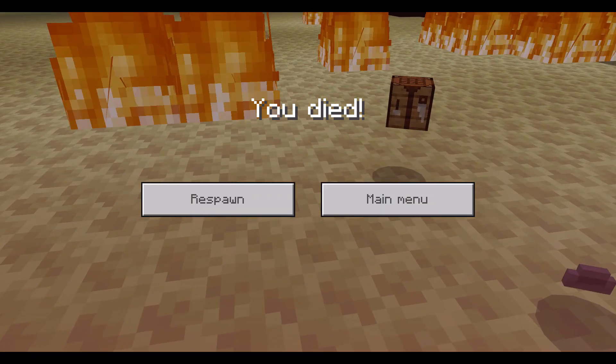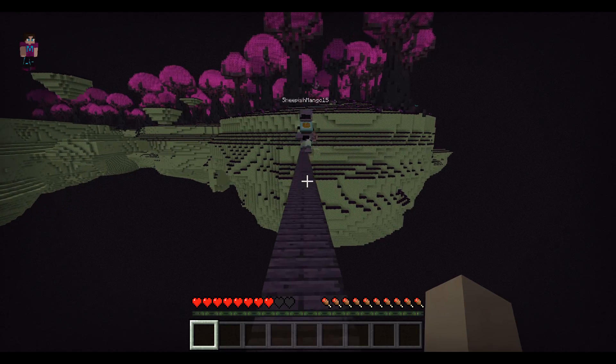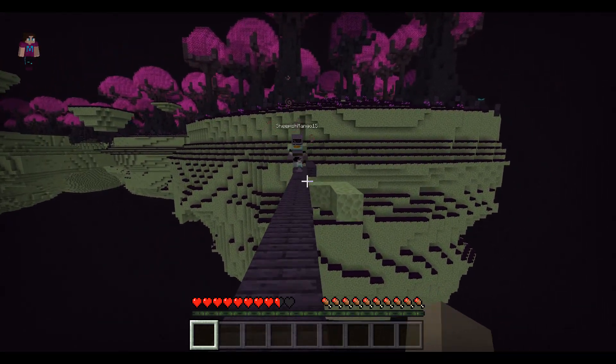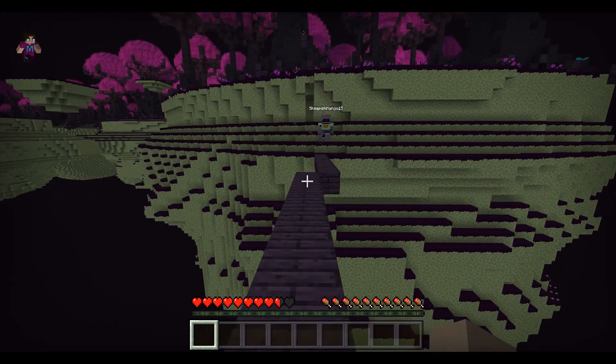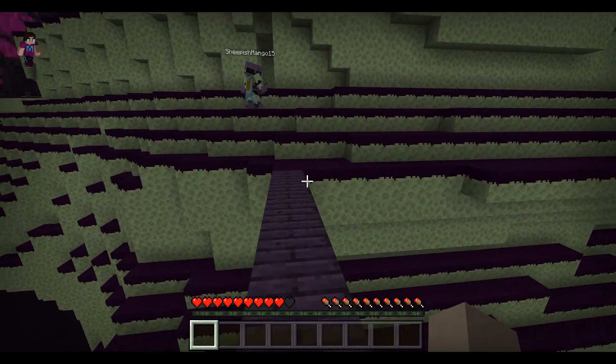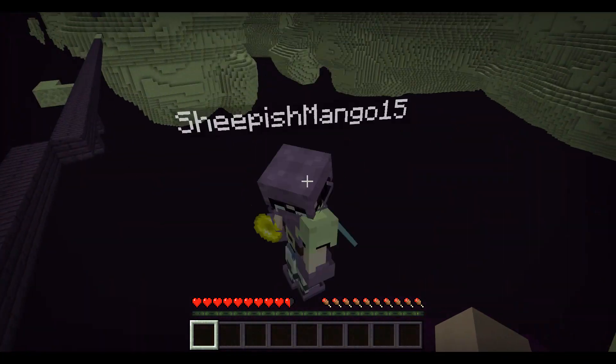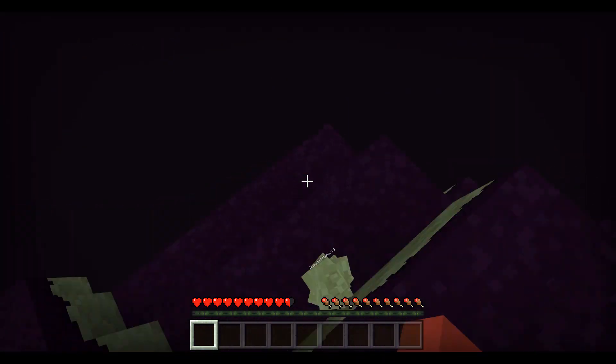After completing the mission, there was one more feature to show: by walking off a specific area on the bridge, you can knock your friends into the void. It was demonstrated successfully — and dangerously.